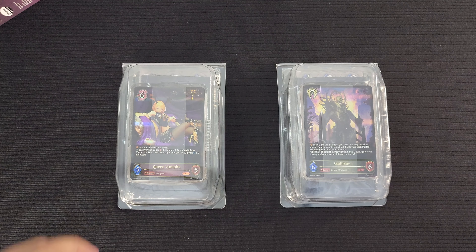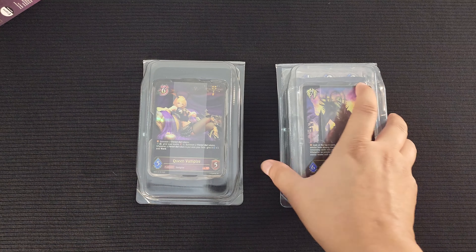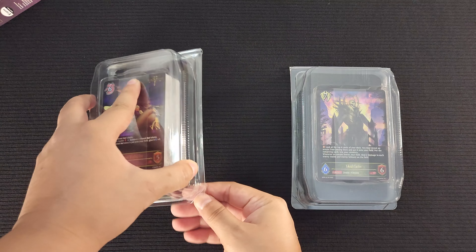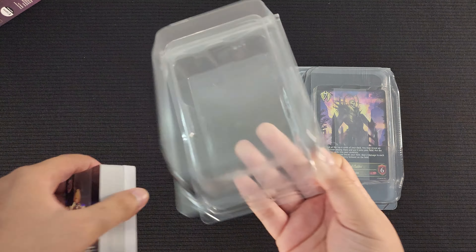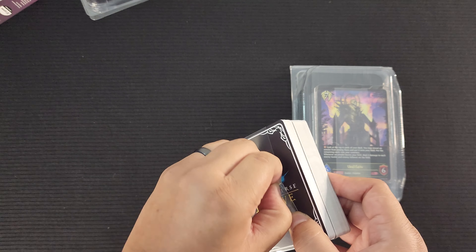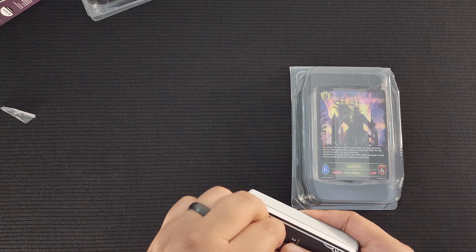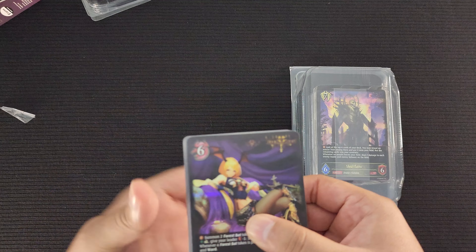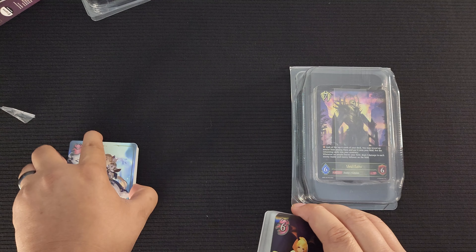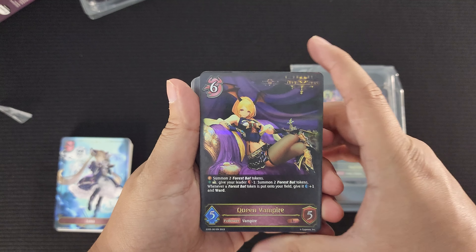Let's start off with the Abyss Craft Starter Deck. Each starter deck comes with tools, a life counter, playmat, and a guide on how to play — I'll link the first unboxing in the description below where I showcase that. Each deck consists of 40 to 50 cards, and you also have Evolved cards, Leader cards, and Tokens. Here's the main deck for the starter deck. We got Queen Vampire — beautiful illustration — and we'll go ahead and read the cards and see what they do.